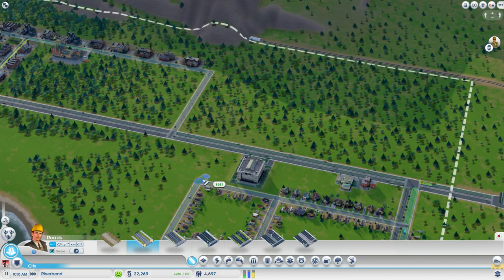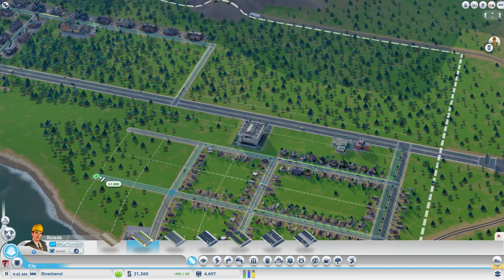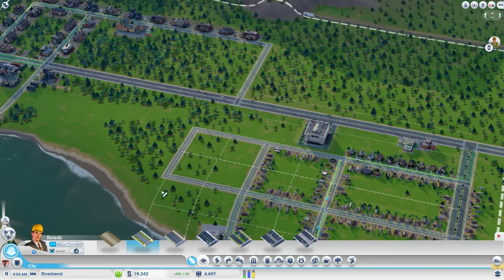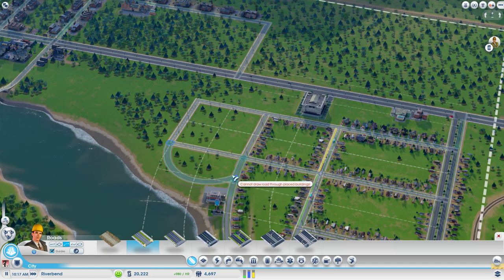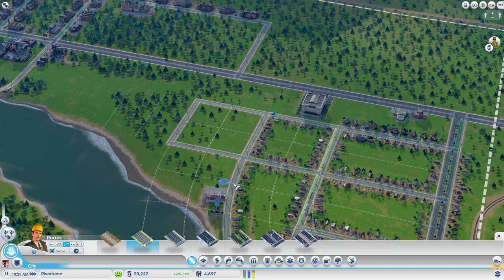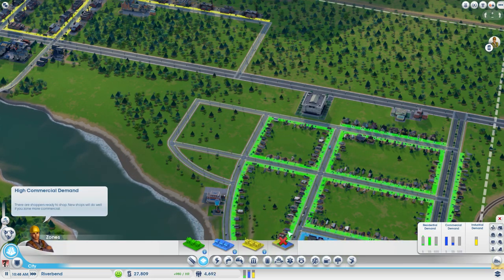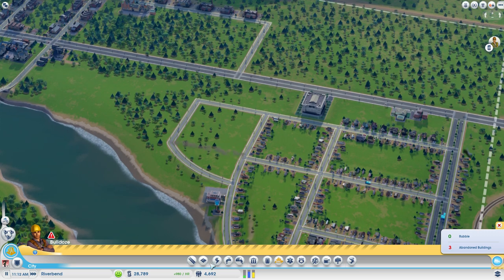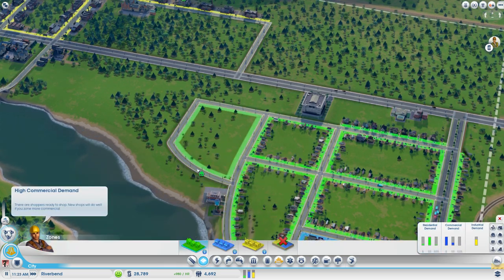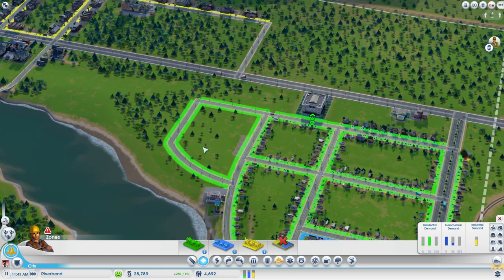Can we get some guides please? There we go. I'll do another road there. Should we do another curvy bit here? Curvy bits are cool. That's not a cool curvy bit. What if we do it from there? There we go, that's looking good. I might remove this bit of road here. Just zone all of this up then — might as well just zone all of that.